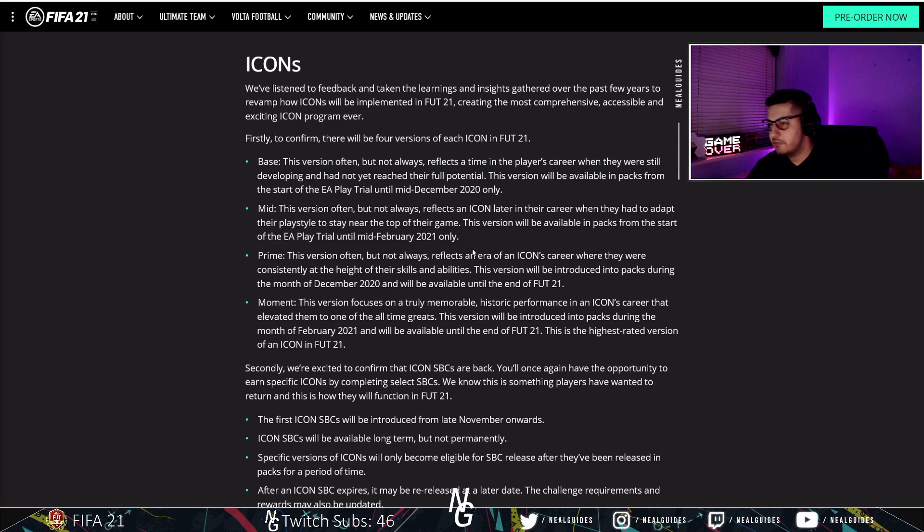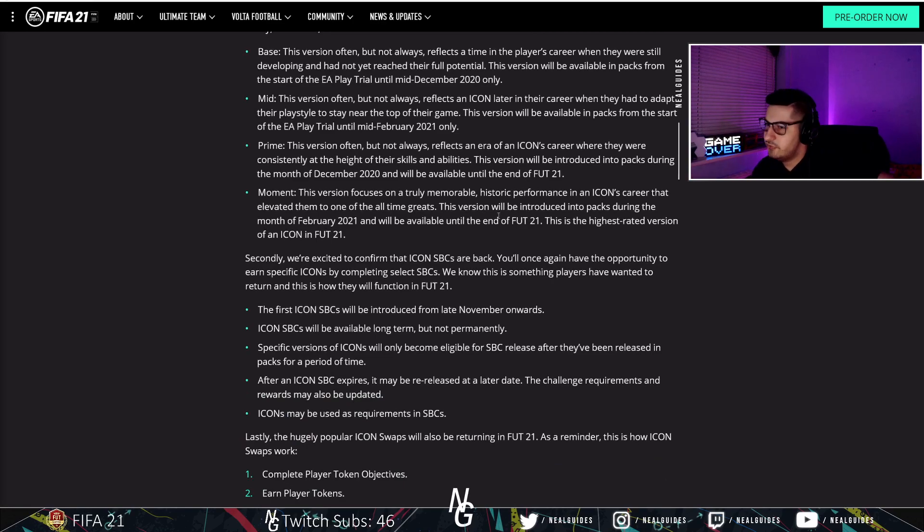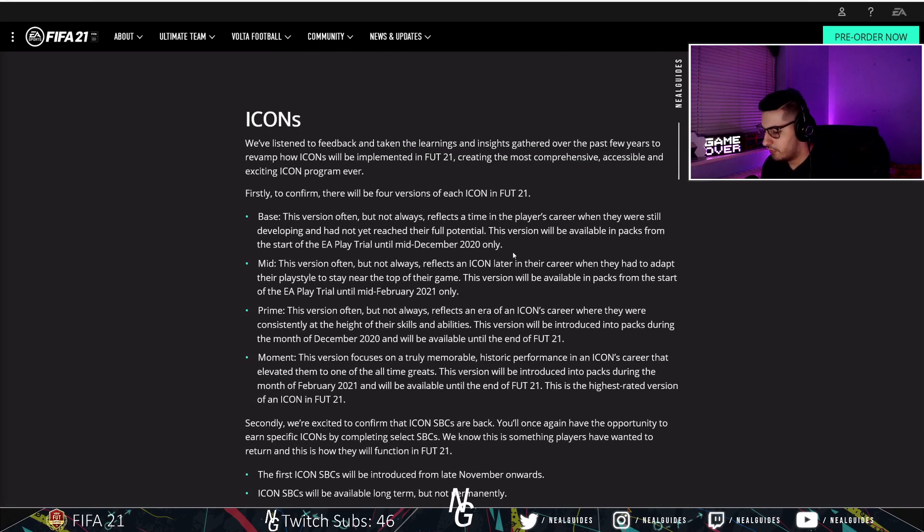They decided that wasn't the way to go, so this year they used Icon objectives. Contrary to belief, objectives is a brilliant idea for casual players, and most FIFA players are casual. Most of my target audience plays maybe a couple of hours a week. Icon objectives were good for casual players, but the issue was you ended up getting an Icon you didn't want, which was a headache. So now they've made a system with both Icon SBCs and Icon objectives.